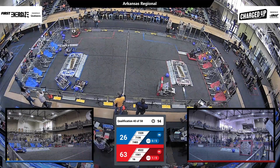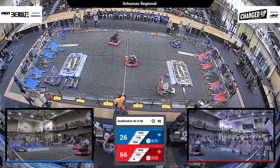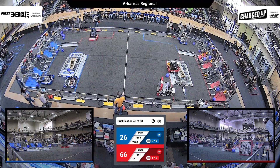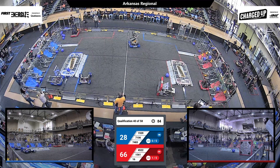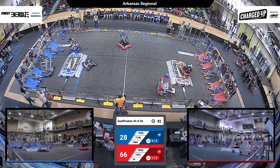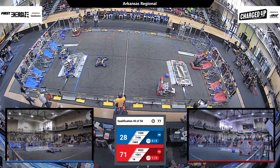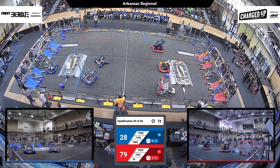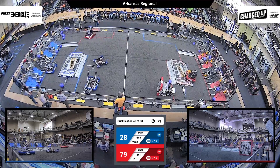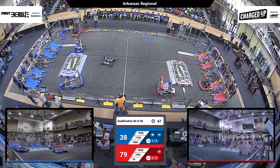Their Blue partner's trying to bring them over as the Blue Alliance partner's picking one up. Other Blue's heading over to the loading zone. 45-22 — they prefer to go over that charging station, and they get another score. Meanwhile, their partner on the Red Alliance looking for another medium Cone score as well. Another link there for the Red Alliance.